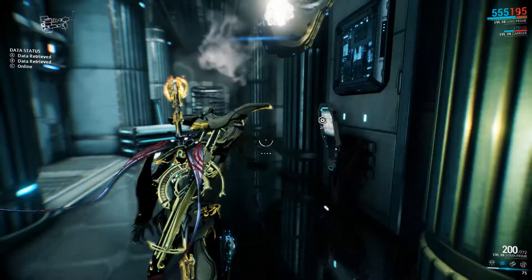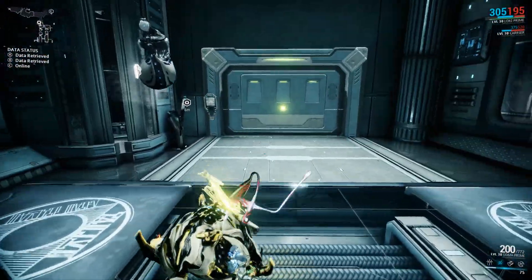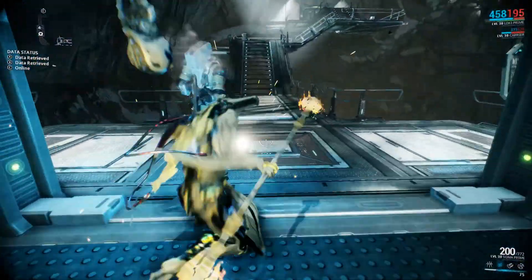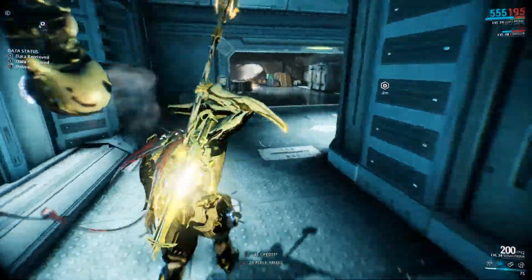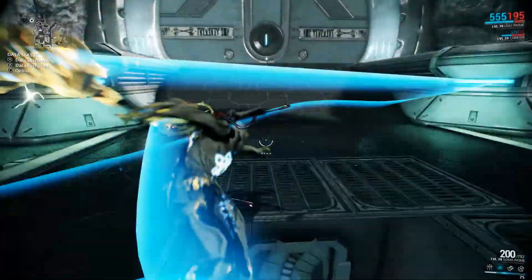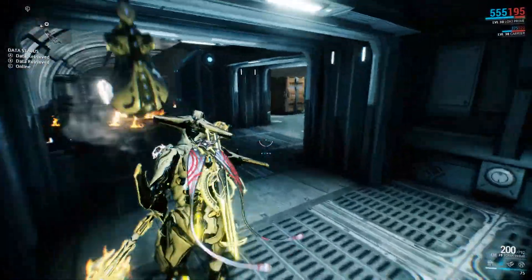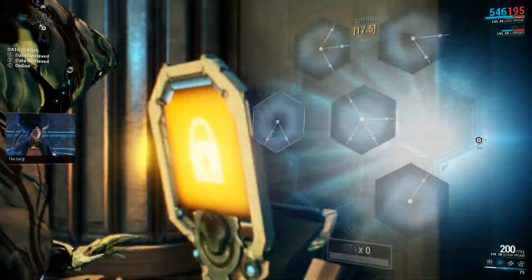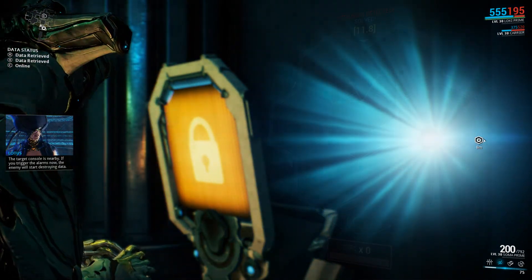As you can see, there's plenty of room for errors with these ones. Don't panic if you set off the alarm — it's no biggie whatsoever. The Corpus consoles are actually much, much easier to hack than the Grineer ones. If you trigger the alarms, enemies will start destroying data, but the target console is nearby so you can still get it done.